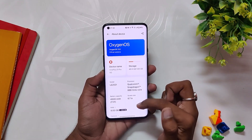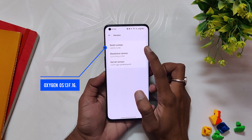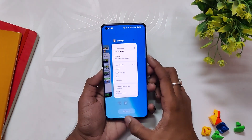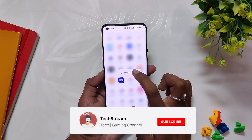Here I am on my OnePlus 9 Pro running on the latest stable OxygenOS 13 F.16 build. If you're wondering about the overall changes and stability after the release of the stable build, I've already made a video regarding the same that you can check out from the description below. Coming to the new Game Space application.